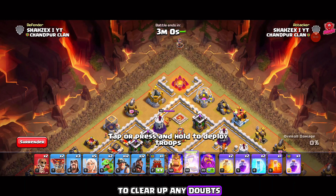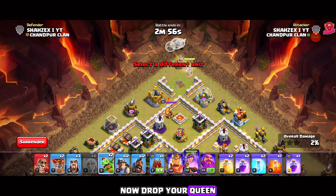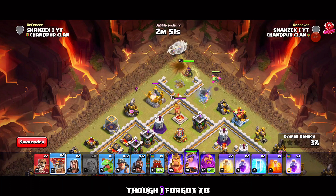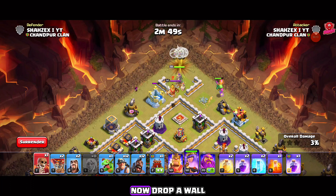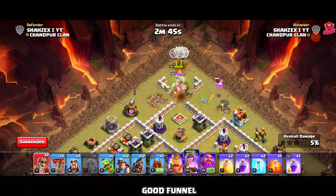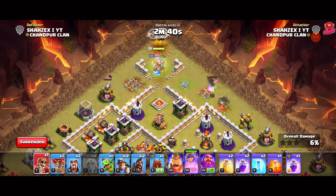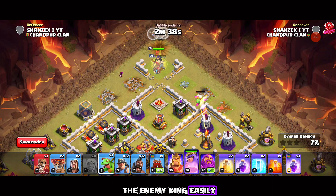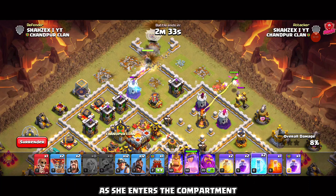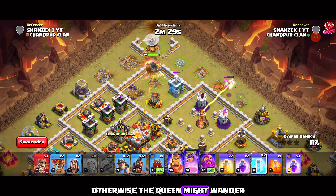Stay flexible during the attack, adapting your tactics to evolving battlefield conditions or unexpected challenges. While the Zap Witch army is powerful, it's important to diversify your strategies to remain effective against various base designs. I've also made a dedicated video on this exact strategy, so check that out once you're done here. If you have any questions so far, drop them in the comments below. Here's the army composition — now let's move on to the second base.